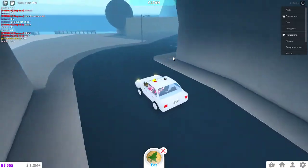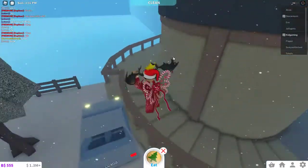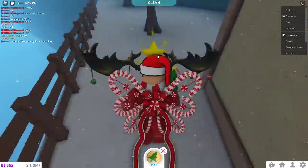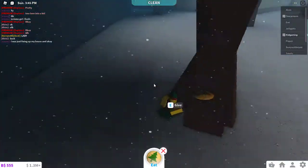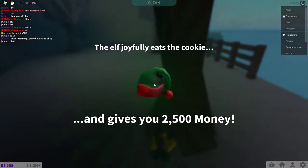You can't bring your car over here, but park your car right over here and then go up these stairs. Alright, and as you can see the elf is making a sound right here, so it's right here. Then all you have to do is give the elf the cookie and it'll give you 2,500 money. So that's the second elf.